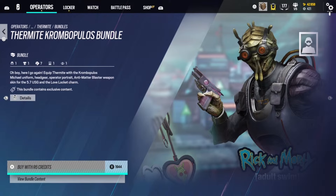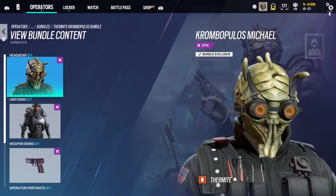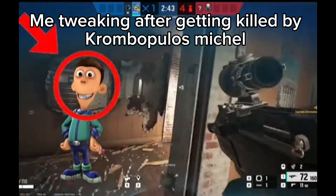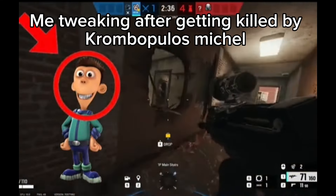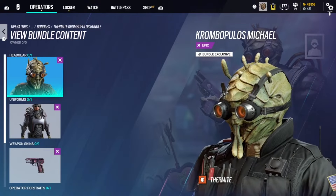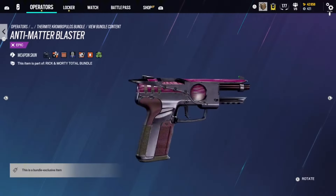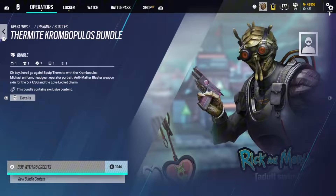Next we have the Thermite Crobopulus Michael bundle from Rick and Morty. I had no clue this skin was actually in Siege — I got killed by it and started freaking out because I didn't realize Crobopulus Michael was in the game. Most Rick and Morty skins are just operators wearing a mask or onesie, but this one's actually kind of dope because it actually is him — it's Crobopulus Michael. The pistol skin is super cool. I'm gonna throw it in Diamond.